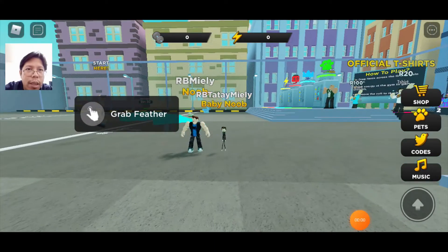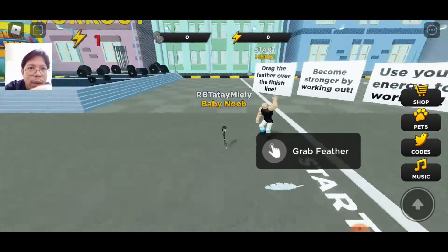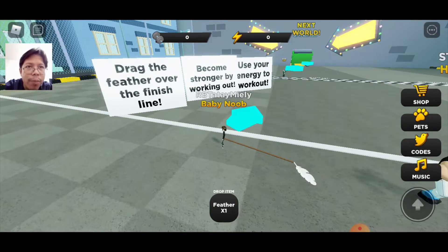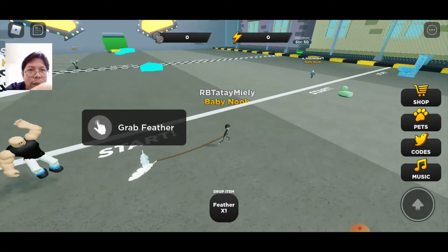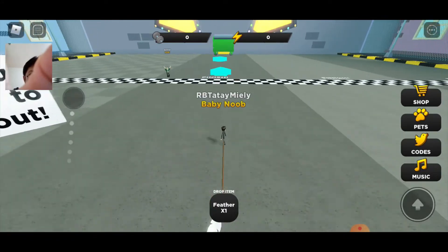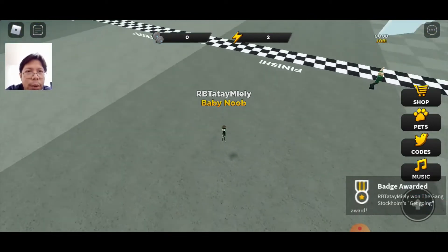Welcome everyone to Strongman Simulator! Here are a few instructions: drag the feather over the finish line, become stronger by working out, and use your energy to work out. I'm gonna demo it first — you can grab stuff and drag it to the finish line for more energy. Let me drag the feather. Oh my goodness, why is it so hard? There you go! That gave me a plus two energy — wow, that's so weak.